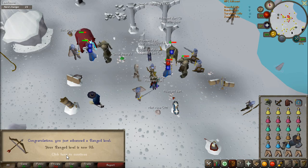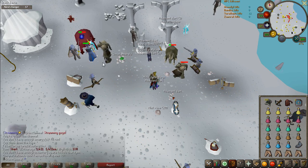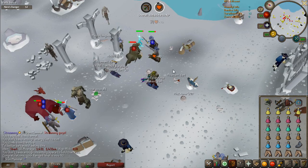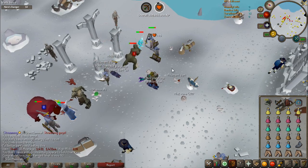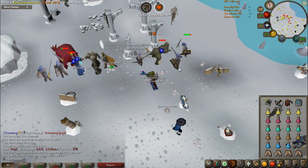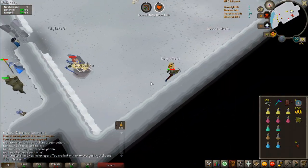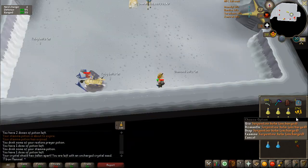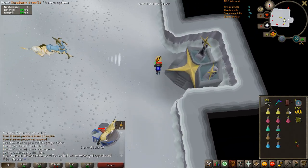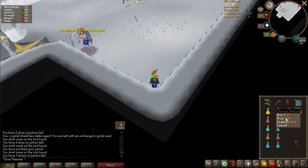Just got level 93 Range. I think I've gotten an entire range level just from doing Saradomin solos — I'm pretty sure I got 92 last episode and now I'm 93, and the only thing I've used range for is Sara. That's how dry I am for Shard 1 right now. This trip is falling apart — my Serpentine Helm ran out of charges and then my Crystal Shield ran out of charges too. This is a freaking mess.